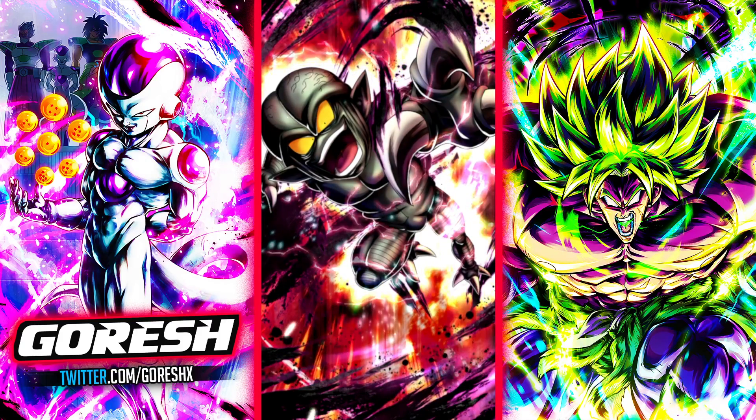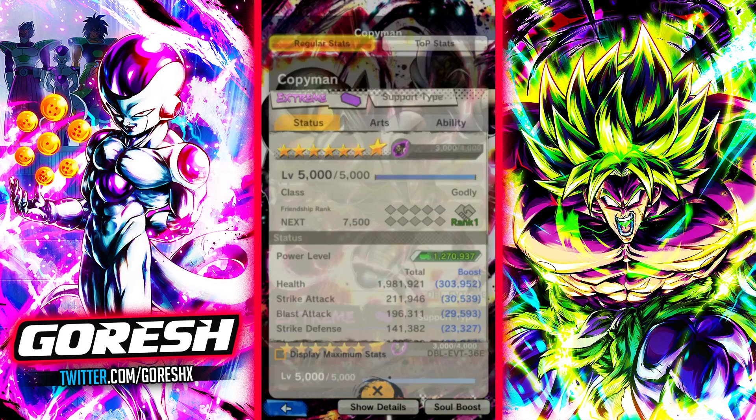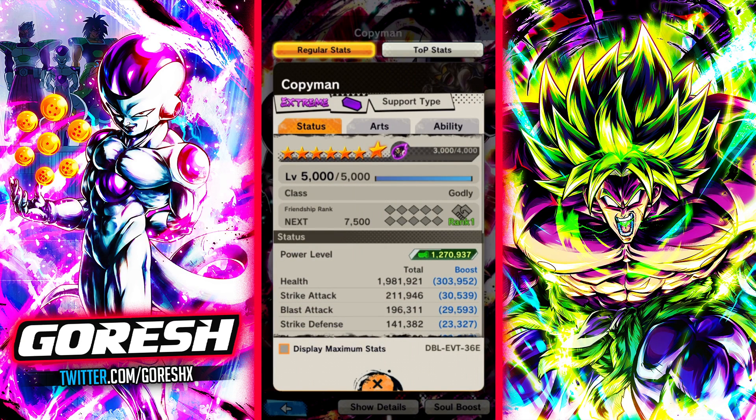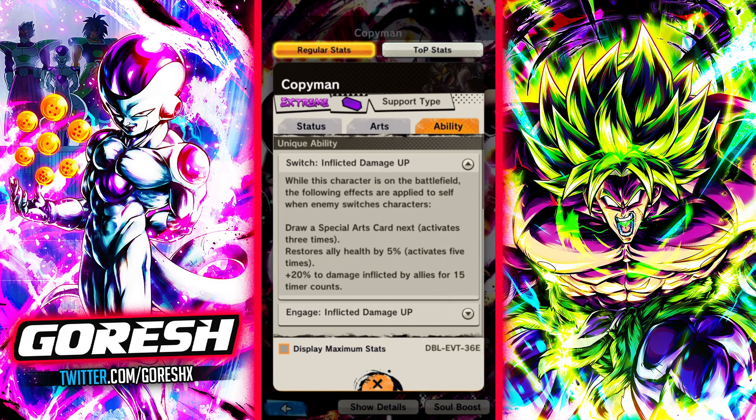Hey guys, today we're taking a look at Copiman - I guess I'll just go with Copiman. This is the support type Saibamen, one of the six free EX units we're getting in this event that just came out. I think this guy's probably one of the worst ones - actually, I would say he's probably the worst one.